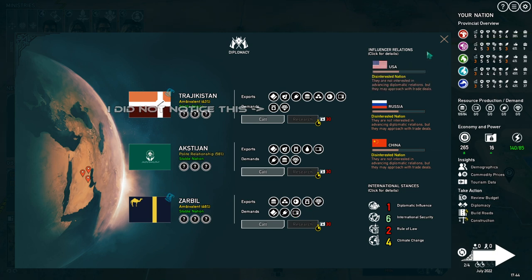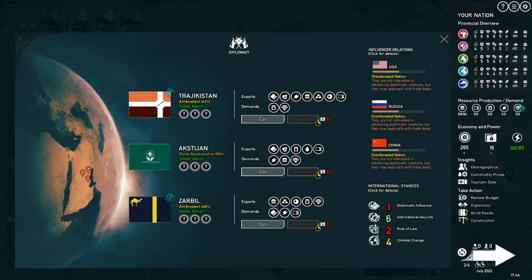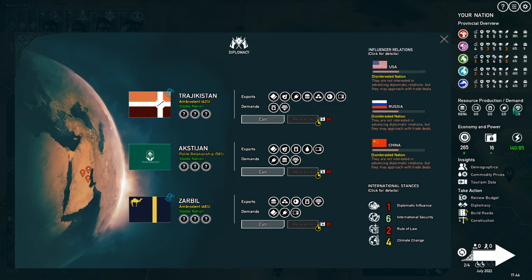There is an exception: if you research free trade, you can trade away any resource even if countries don't demand it. However, you can't do this from the beginning — you need to finish that research and be very friendly with another nation to get them to agree to free trade. Typically you just look at the diplomacy list and see what they want that you could make, such as processed foods or luxury goods. If you lack the right resources, you can import — for example, import gold ore, build a smelter and manufacturing plant, and export luxury goods back out. You'll pay some import costs, but hopefully the export profit outweighs that.